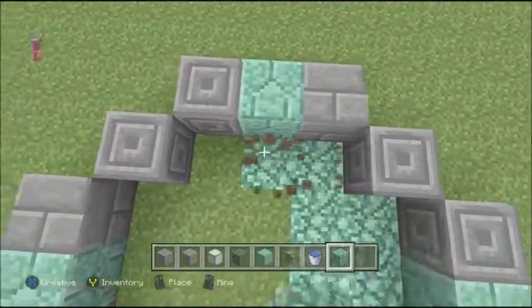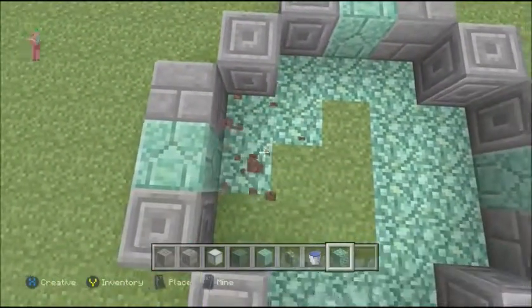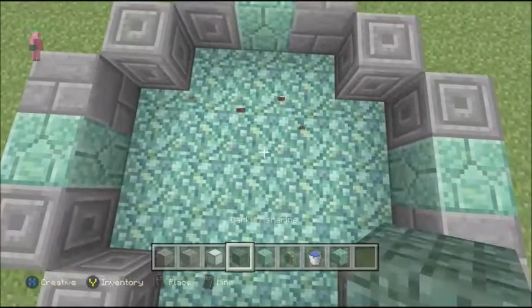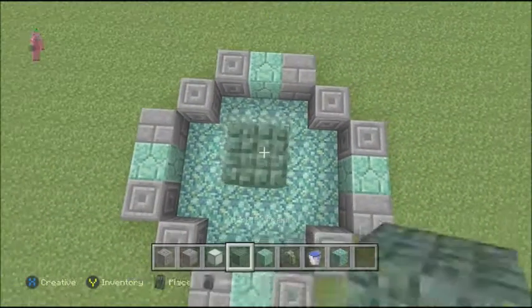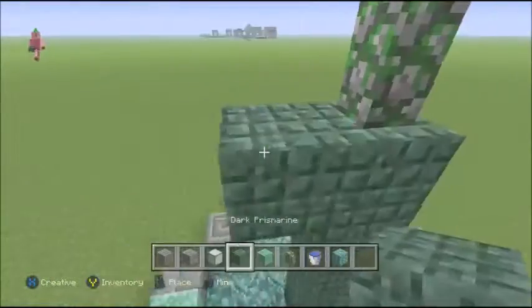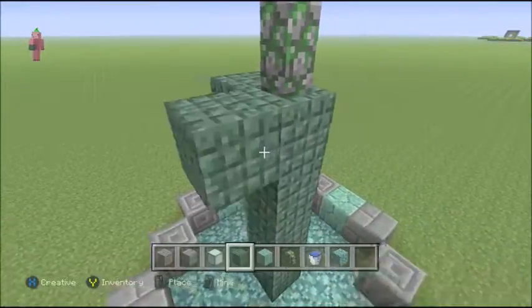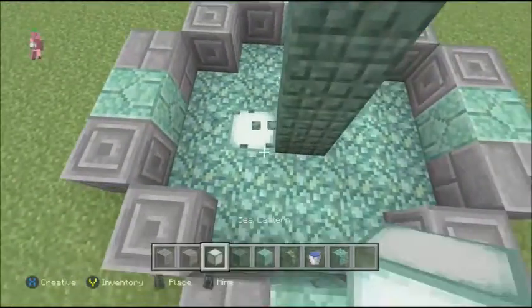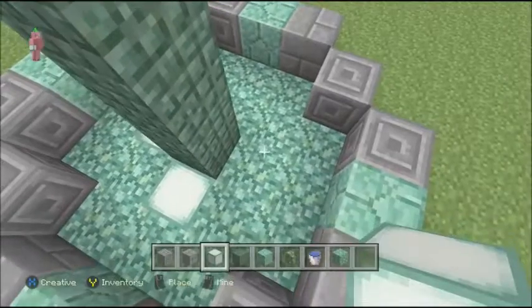And then after you get done with the prismarine, you're actually gonna put sea lanterns across the side — that way you have some light. And then after that you're gonna put dark prismarine and you're gonna put mossy cobblestone wall right there, and it's gonna raise up the water that much more. Let me just put the sea lanterns now because those are pretty important to the build.